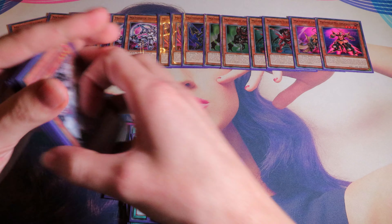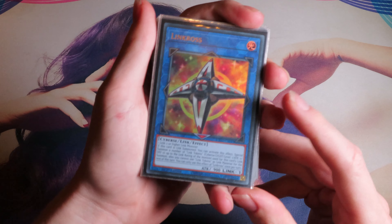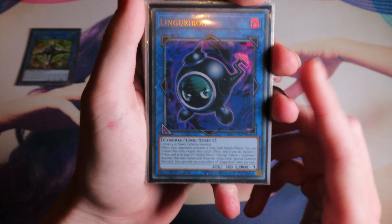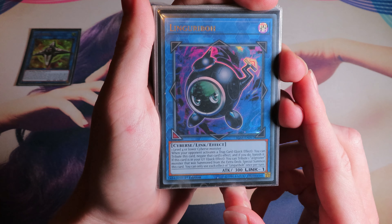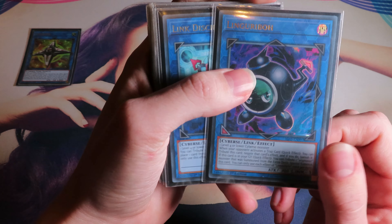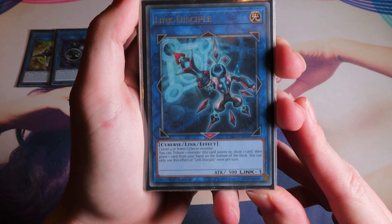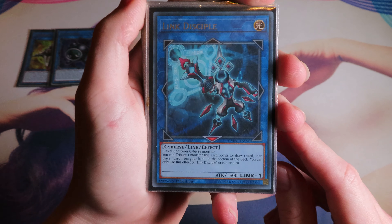Now onto the extra deck. The first card is Linkross, helping you to combo — and of course it's a Cyberse monster. One Linker Revo — this card actually helps you play through Impermanence. It's one of the most accessible link monsters in this deck because it only needs a level 4 or lower Cyberse monster. It helps you for protecting and for your combo. One Link Disciple — you tribute one monster, this card points to draw one card, then place one card from your hand on the bottom of the deck. This helps with cycling out your Parallel Exceed or anything you don't want in your hand.